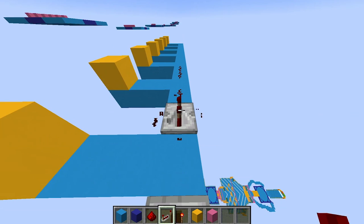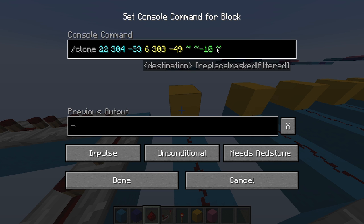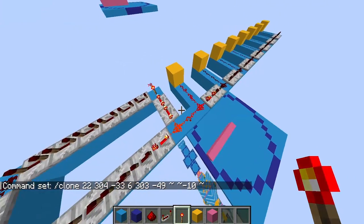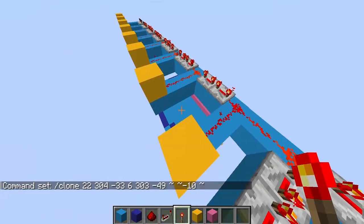I'm going to do as high as I can. First clone, then the command block. I'm going to do tilde tilde minus ten, tilde. Then if we put a redstone torch on it, we can see which way it copies — it copies this way. If you know what I mean, make sure I get this block here.